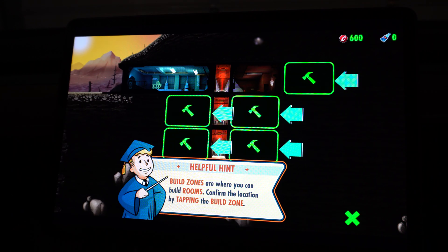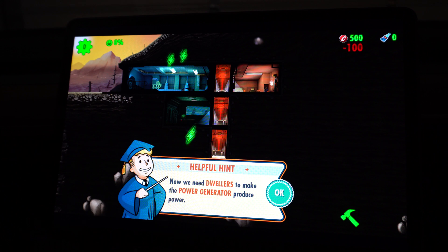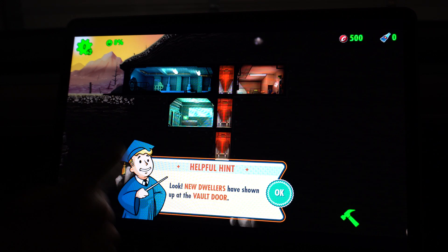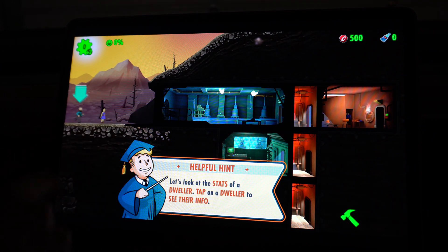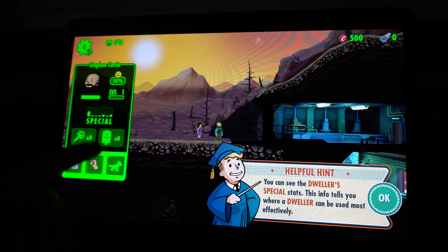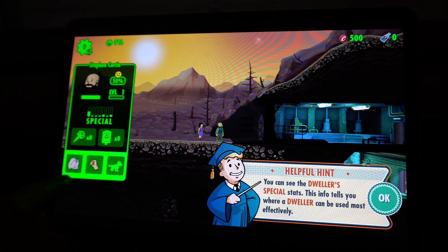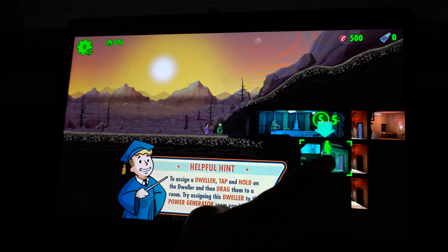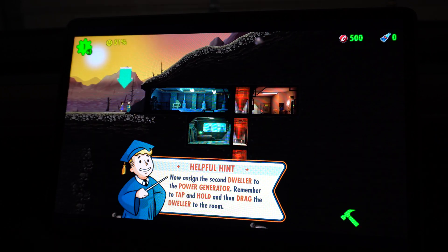So it's just kind of weird. If you've never played it — really quick — you basically build a base, you save up resources, and you try to recruit people. You'll get people coming in from the wasteland. Here's some people and you can bring them in — they have certain skills and they'll have weapons or clothes or stuff like that. Then you just hold them and assign them to whatever room you want them to work in. So it's a fun little game.